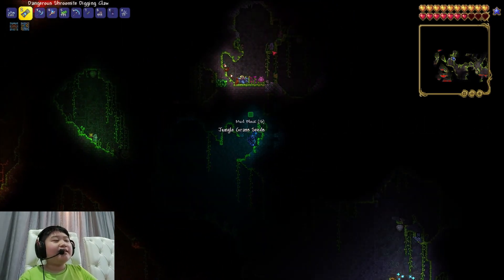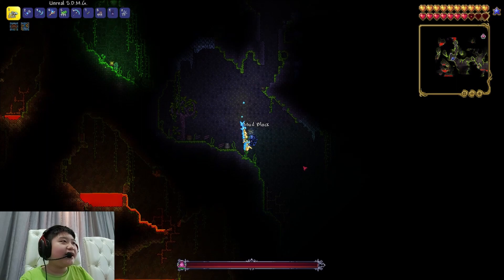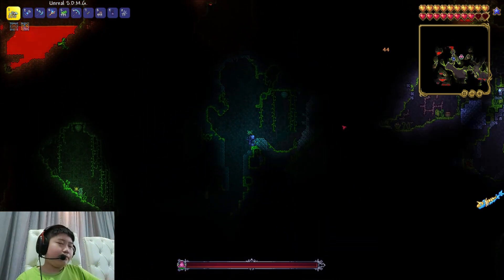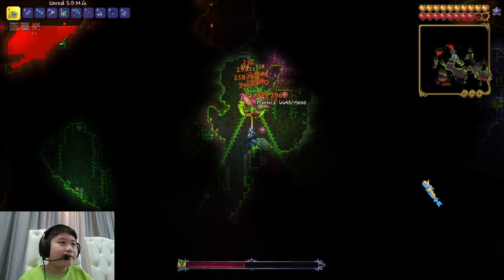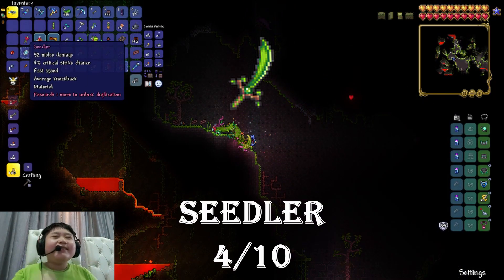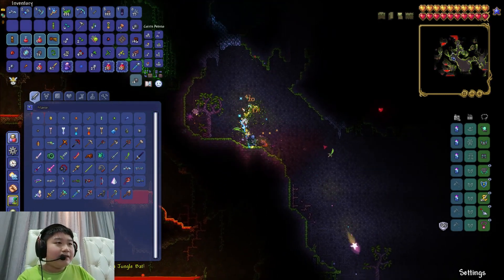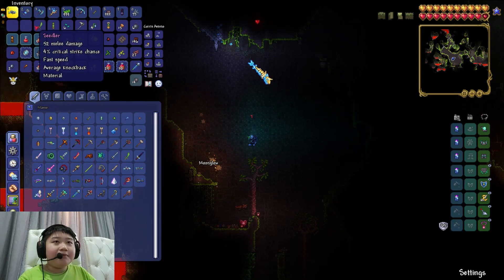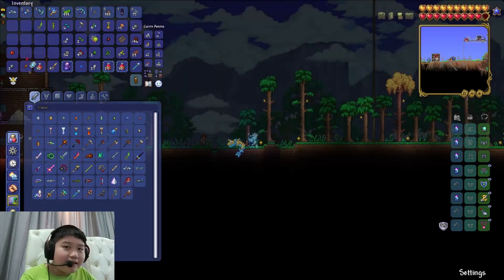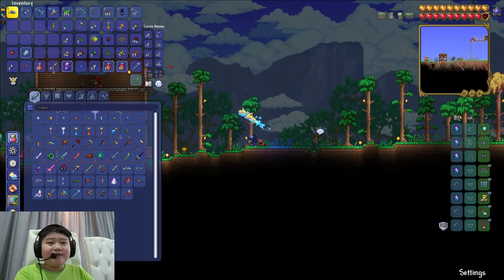Found another Plantera — please give me a Seedler. Just kill it in this small space. We got the Seedler! Yes! The Seedler literally shoots bombs — it's such a great weapon that I won't actually be using because it's a Plantera weapon and not a Moon Lord weapon. Thank goodness we got that before I descended into complete insanity.